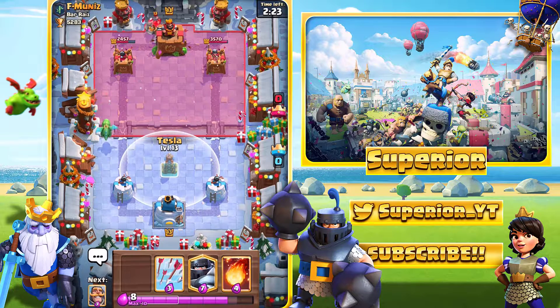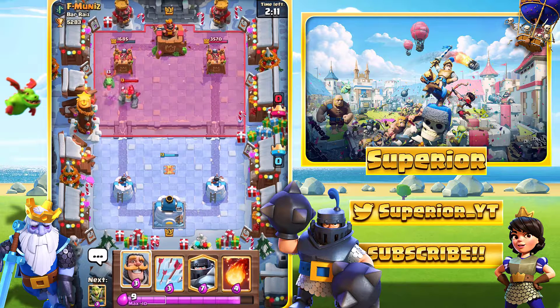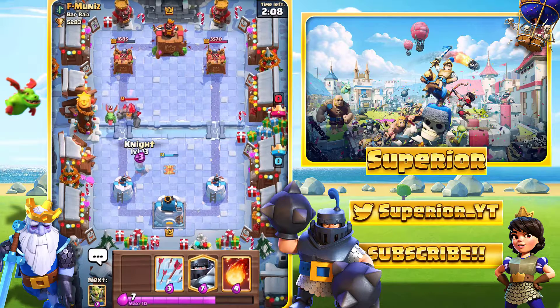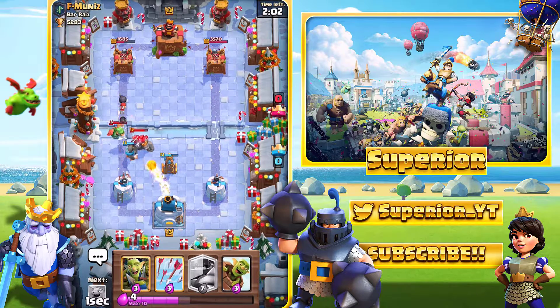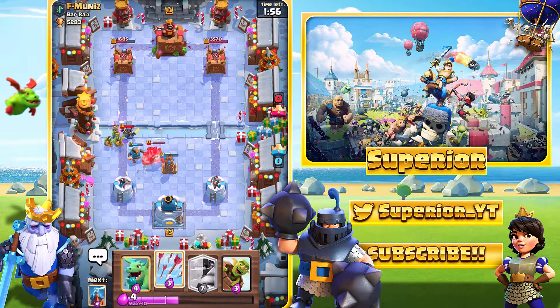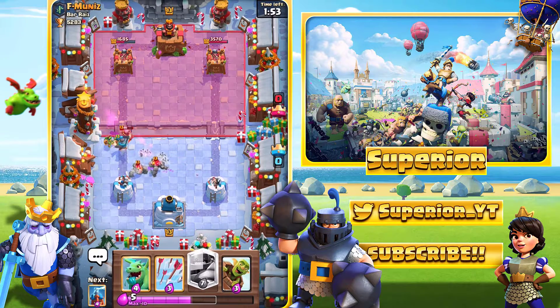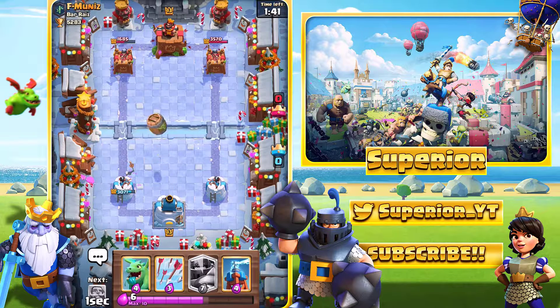The opponent has a golem, so we'll go with the tesla right now. I do expect him to have a lightning spell, so we need to keep that in mind. We'll go in with the knight to pull the baby dragon in range of the tesla — apparently it didn't work. We'll fireball the bomber to keep the knight alive. We see the mini pekka, so we'll go goblin gang for it. The knight got knocked back by the golem and went for the mini pekka due to the knockback — pretty good.